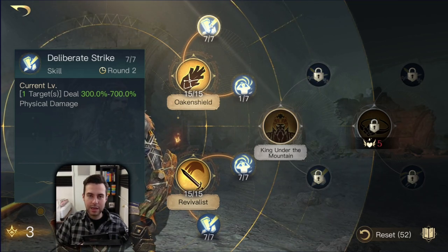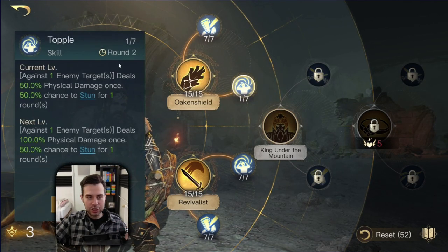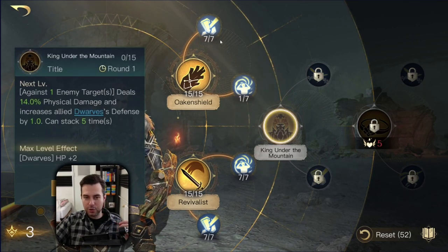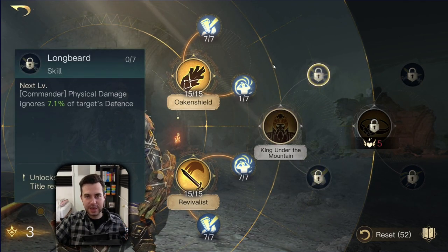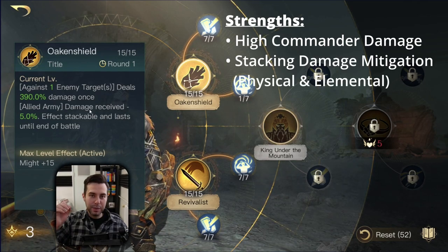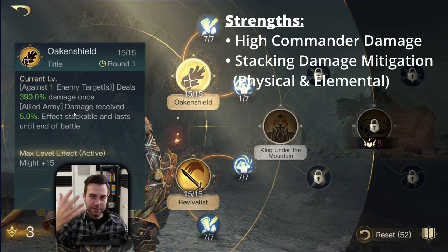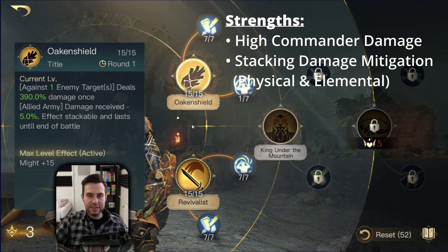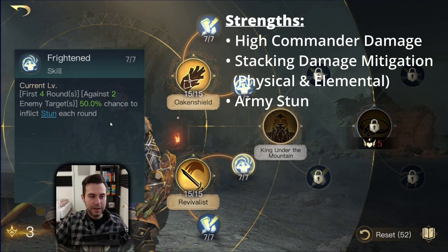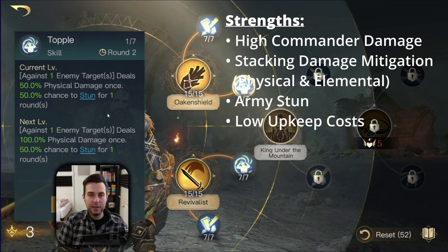Now let's summarize Thorin's strengths and weaknesses. Thorin has many strong damage dealing active skills: Deliberate Strike, Oakenshield, Topple, King Under the Mountain — all further boosted by Dwarfing Grit and Longbeard. High commander damage is his first strength. His second strength is Oakenshield's flat damage mitigation, covering both physical and elemental damage, stacking up to five times for 5%, 10%, 15%, 20%, 25% mitigation. His third strength is reliable CC: both Frightened as army stun and Topple with a 50% stun chance every three rounds.